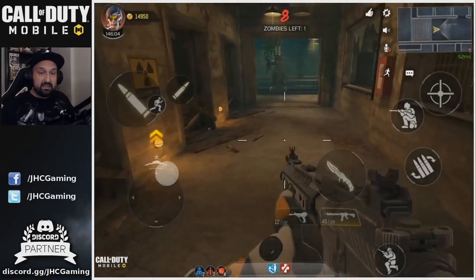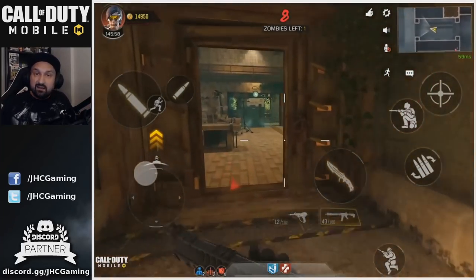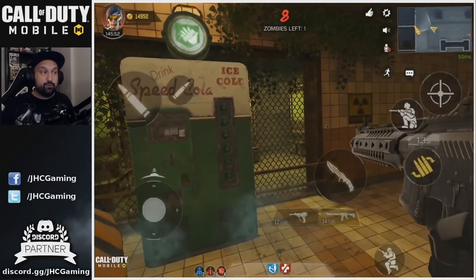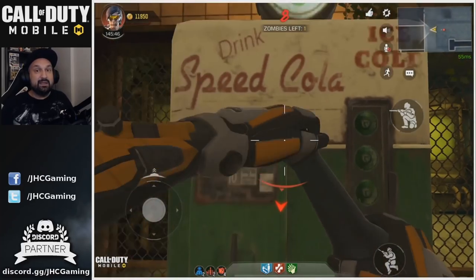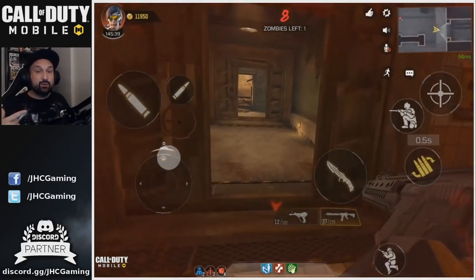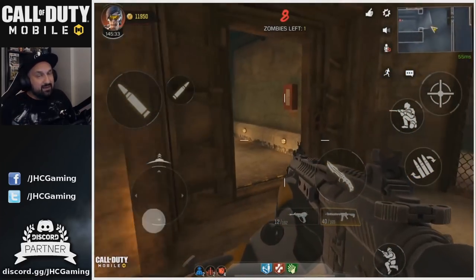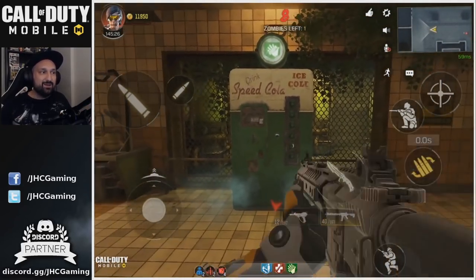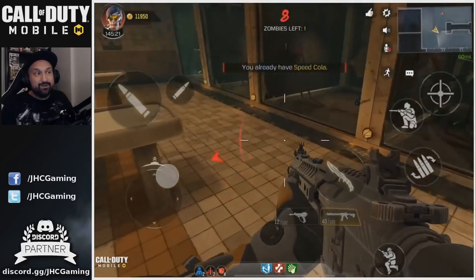Early game my order is: Quick Revive, two decent weapons, then Juggernaut, then start using level one and two buffs. After that my number three perk is Speed Cola — it significantly increases reload speed. You can see the difference clearly in the video. In survival mode, especially with LMGs which have very long reloads, it's extremely useful. It's never bad regardless of weapon. Speed Cola is probably the number three best perk in the game.